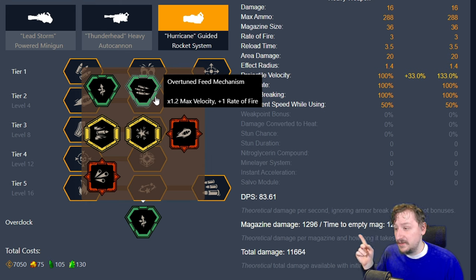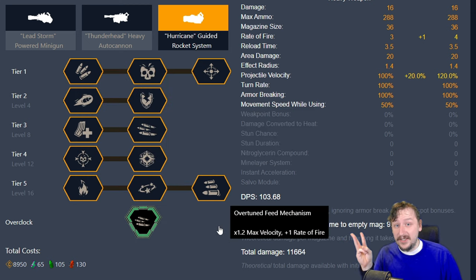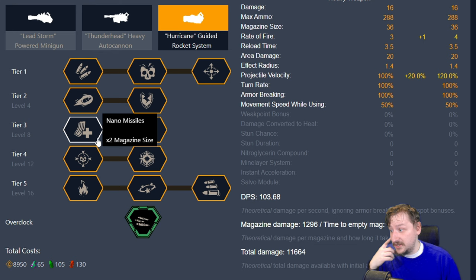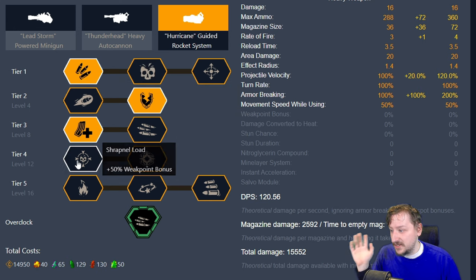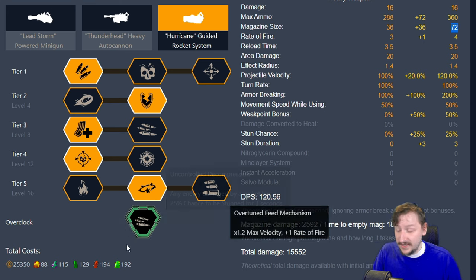Our second clean overclock is Overtuned Feed Mechanism, and this one's really good. This one gives you maximum velocity and gives you one additional rate of fire, so our missiles are moving faster and you can shoot them out quicker. This one is really, really good and you can build it however you'd like. For this one, I do like taking the nanomissiles in Tier 3. You can go with improved rate of fire too and that is pretty fun because you can be shooting really fast. But usually I just build something like this — pretty standard. A faster-moving projectile with double the magazine size. All around just really nice buffs, and this is probably one of the best overclocks for the Hurricane in my opinion.